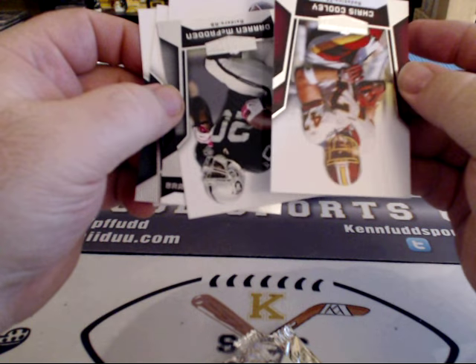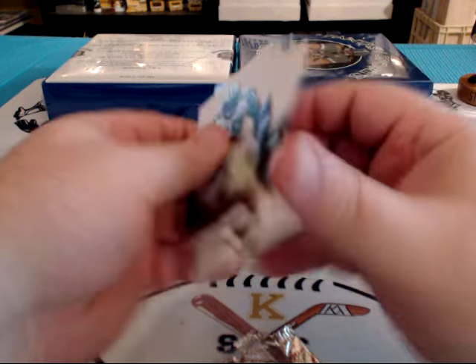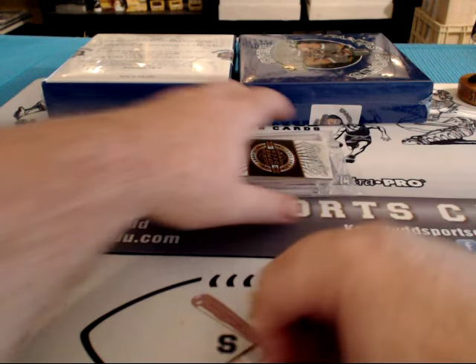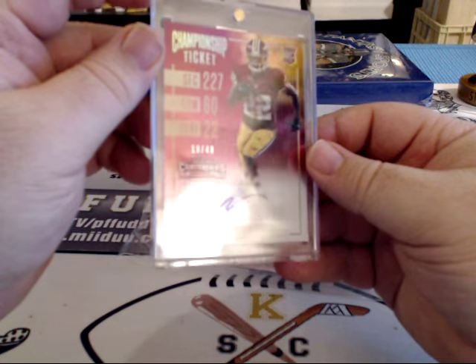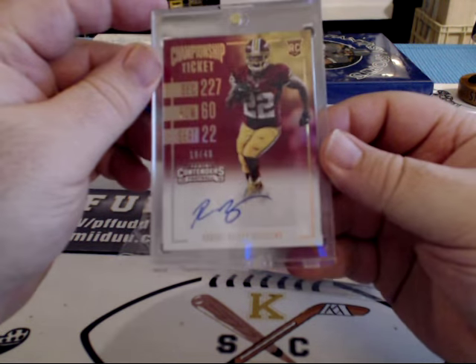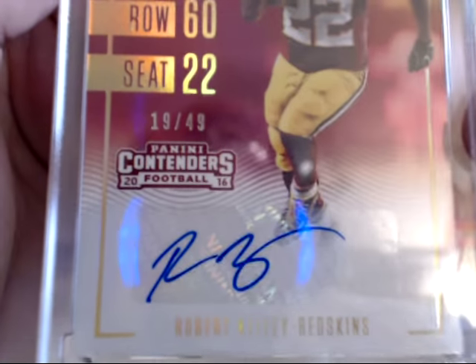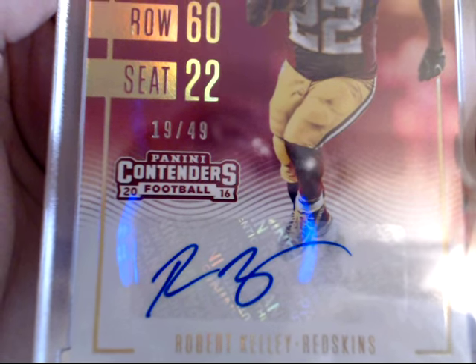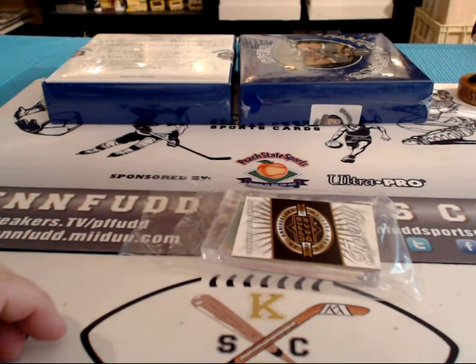Chris Cooley — not even a rookie. For the Redskins, Robert Kelly, 19 of 49. That's not a bad hit, he had a good year. Robert Kelly, 19 of 49, for the Redskins. Mark G on the board.